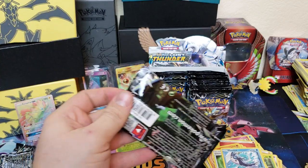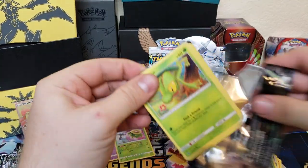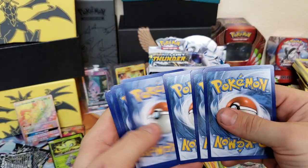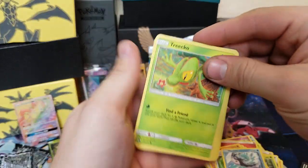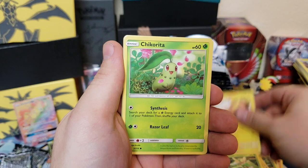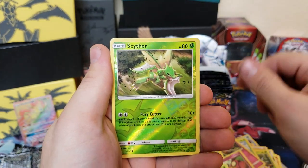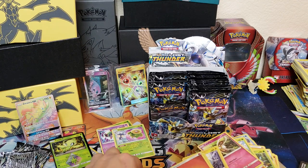Oh my gosh, that'd be cool if we got another Prism Star — but Prism Stars, it's usually just one or two per box, so I'm not gonna keep my fingers crossed, but you never know, it could happen. We got Heracross, Fairy Charm, Scyther, and Persian — no Prism Star in that one.